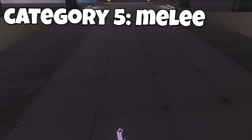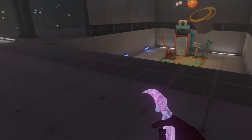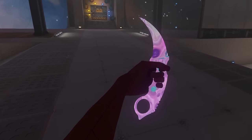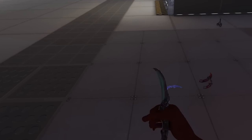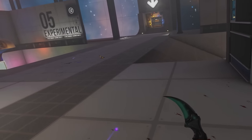Now we have melee weapons. We'll begin with the Karambit Pack from Son of Forehead. I really like these Karambits, especially because they have such cool skins. For example, this Galaxy Karambit, a Red Karambit, and this other cool Karambit. I think Karambits are the coolest knives, so seeing these in Bonelab is really cool. That's the Karambit Pack.